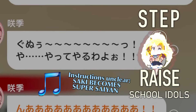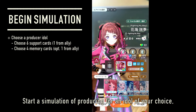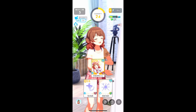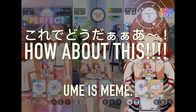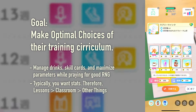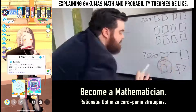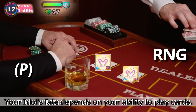Step 4: Raise school idols. Start a simulation of producing for an idol of your choice, going through stories, making choices, raising their stats through lessons, and collecting skill cards into a card deck. Your goal as a producer is to make the optimal choices of their training curriculum, while also becoming a mathematician so you can optimize your card game strategies in lessons. Your idol's fate depends on your ability to play cards.